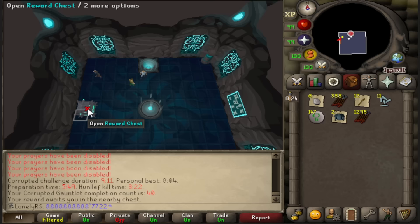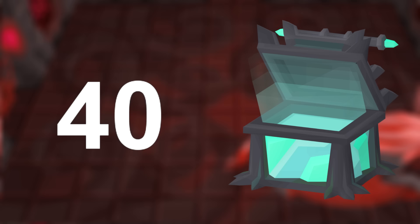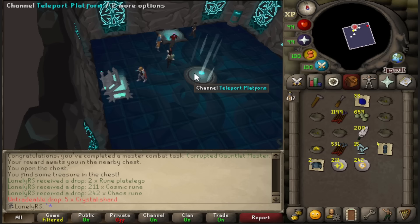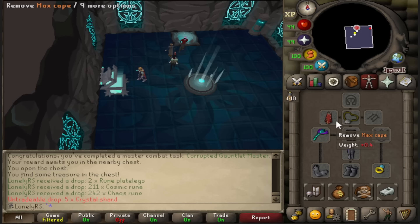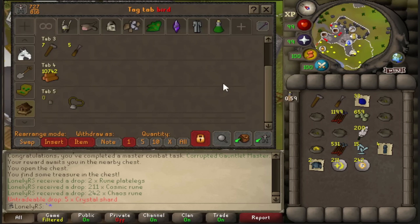There is 40 corrupted gauntlet KC. I think I'm gonna do like 10 more and then take a break for another activity for a little bit, just so that I don't burn out doing this. And there is 50 corrupted gauntlet KC and a master combat task. We did not get anything, which means I'm now dry on crystal armor seeds, but that's not a big deal — I need six of them, so by the time I get to 400 KC I'll probably have that. I've been doing birdhouse runs in between every 50 minutes or so, because I'm gonna need to get as many bird's eggs as possible for the future.